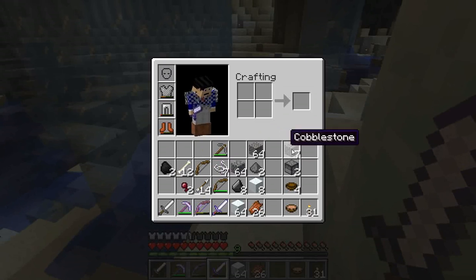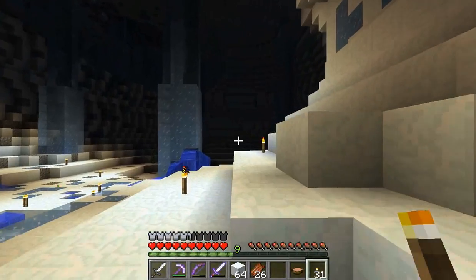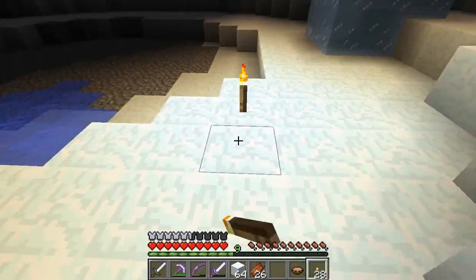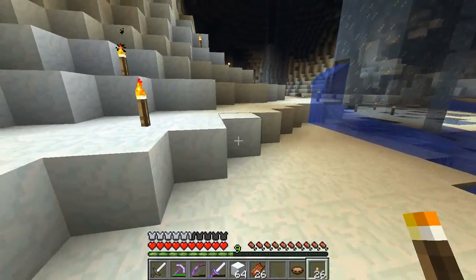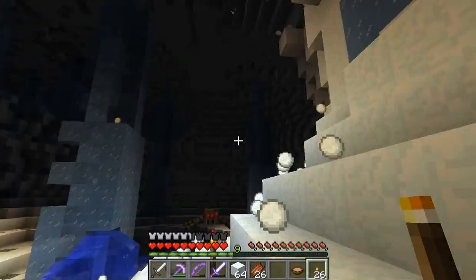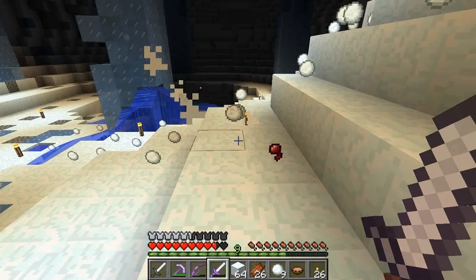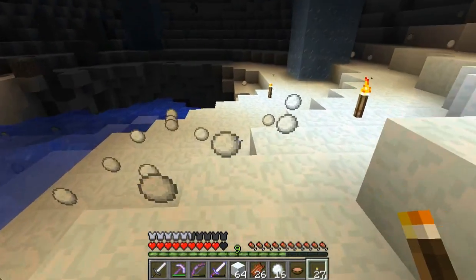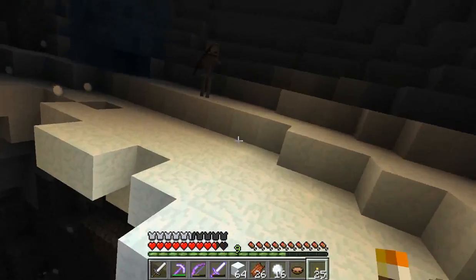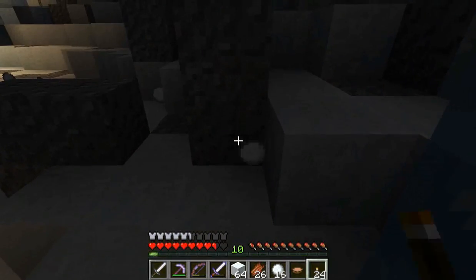These swords might not be enough — now that I think about it. I may have to retreat and take another path back. Hey, gravel — that totally doesn't look suspicious. Snowballs rain from the sky. What's the sword even have on it? Smite 2 — should not waste it on spiders. That's a giant hole to spawn things in that will not be useful.